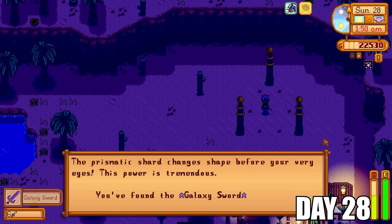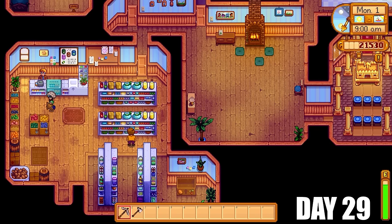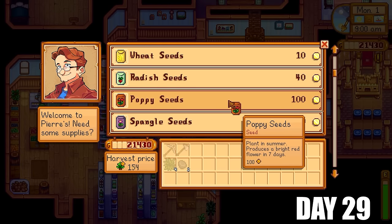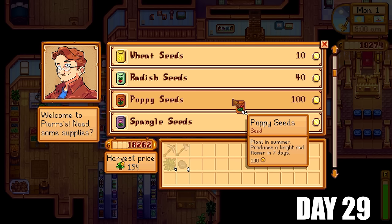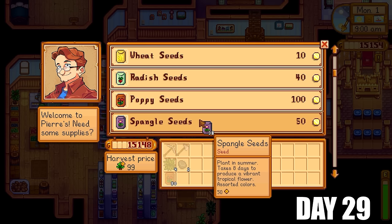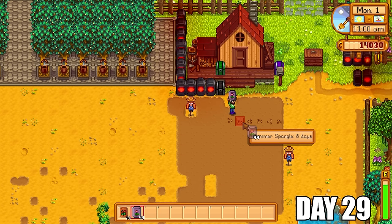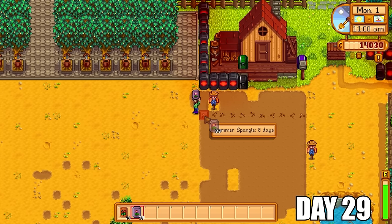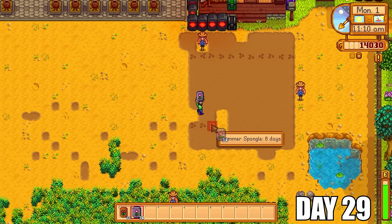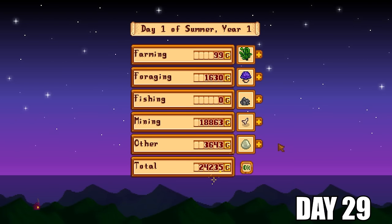Before the day ended I made a super sprint over to the three pillars in the desert with the prismatic shard to get myself a lovely weapon upgrade — the galaxy sword, the strongest weapon I'm going to use in this playthrough. Speaking of which, it was time to get some poppy seeds and spangle seeds — if these are paired up with the bee houses we will get different kinds of honey. These are the best combinations we can use now in summer. When it comes to fall we can get the fairy roses, which give us the most profitable honey in the game — that is when we are going to start making the big bucks.